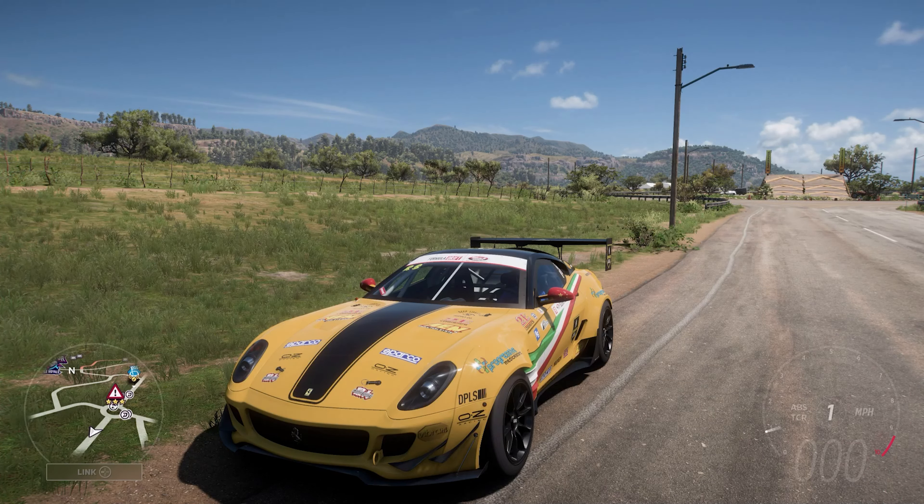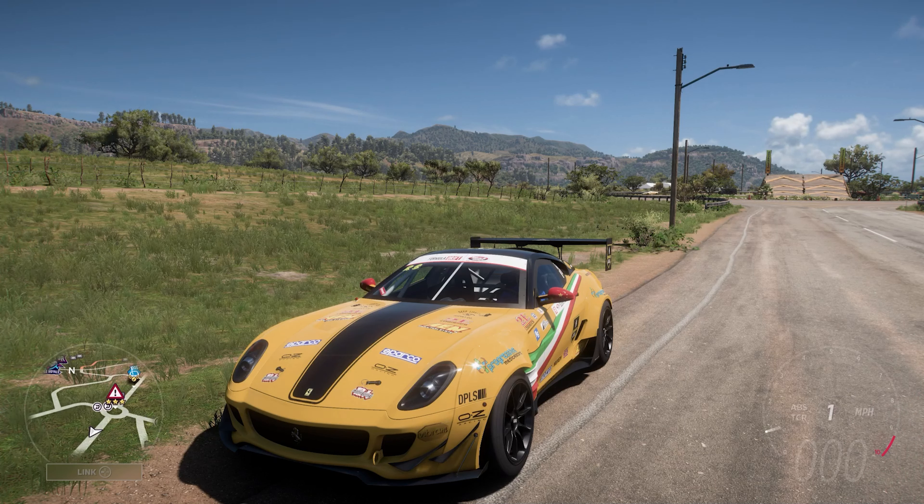It can do 0-60 in 1.903 seconds and 0-100 in 3.173 seconds. We had this on the previous Forza Horizon game but it only managed a miserable 247 miles an hour on that game, so hopefully we can get even faster than that.